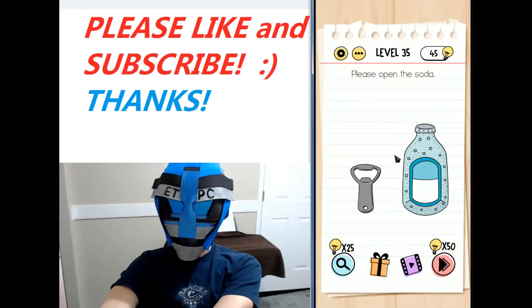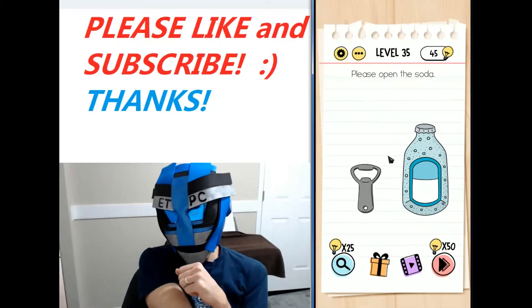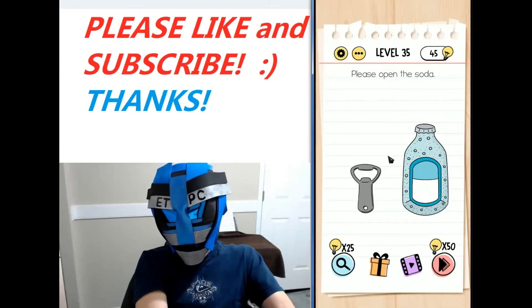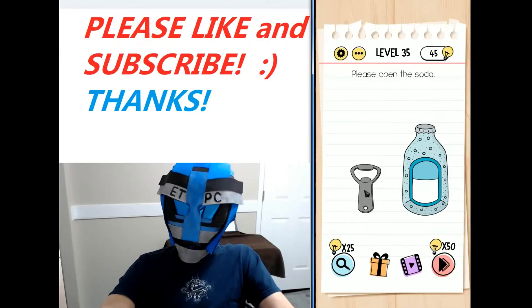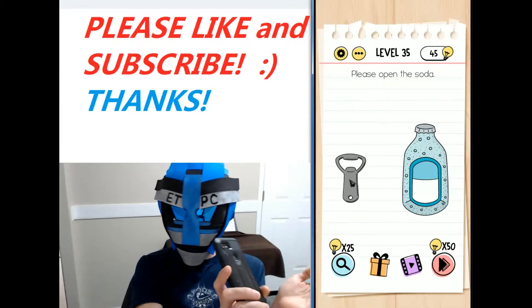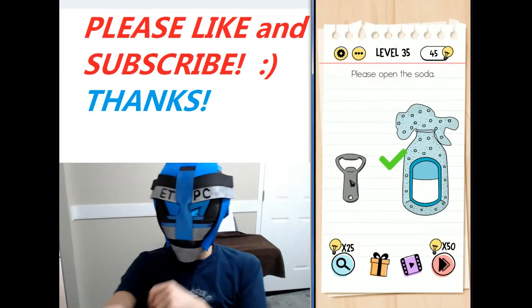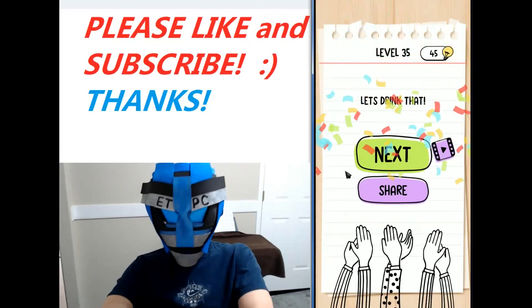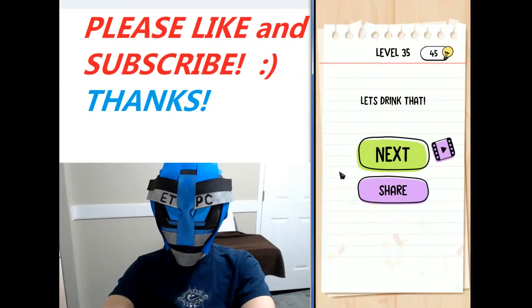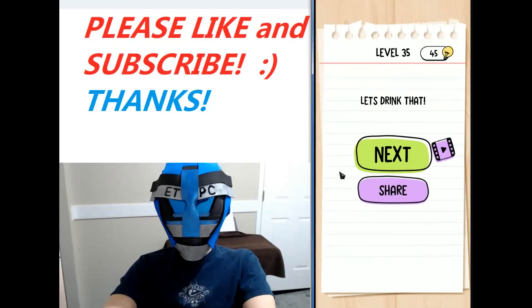Hey, everybody. Welcome back. I'm playing level 35 — this is the Brain Test Tricky Puzzles game, doing a walkthrough. Please open the soda. It gives you a bottle opener here that doesn't work, but what you can do is take your phone and shake it back and forth. That bursts the top off with the excessive buildup of pressure from the carbonated beverage, and then you can drink it. Thanks for watching, my friends. We'll see you later. Have a great day.